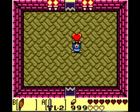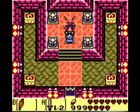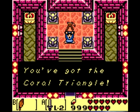Another heart container! And so with that, a heart container, we get the next human instrument — the Coral Triangle.